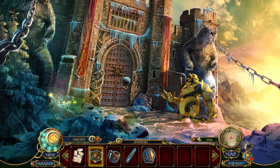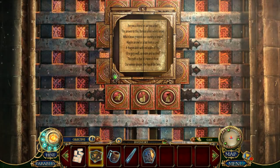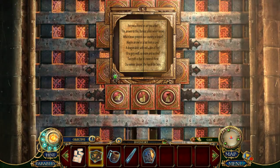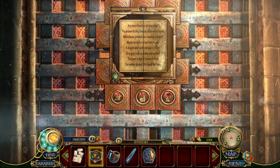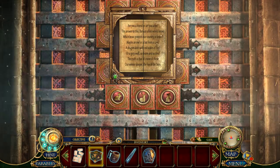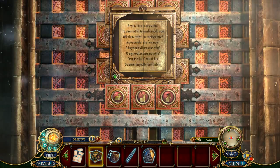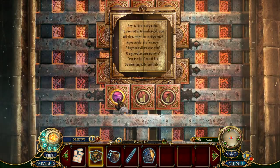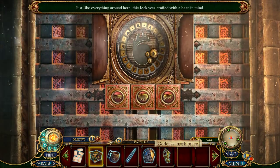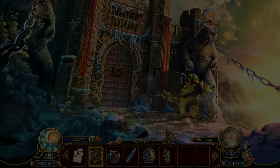There are ten chapters in the game, if you were curious about that. Are you a friend or are you a foe? The answer to this, Parisian allies would know. Which beast protects our country so brave? Maybe an owl or a bat from a cave? A dragon aloft with red scales of fire? Or a gray wolf so brave, so dire? The truth is that it's none of these — our winter sleeper, the foe of the bees. The bears, isn't it? Bears for days. Just like everything around here, this lock was crafted with a bear in mind. I love those bears.